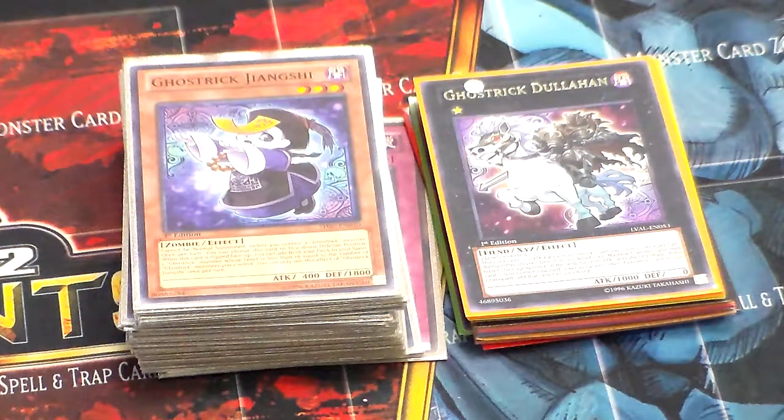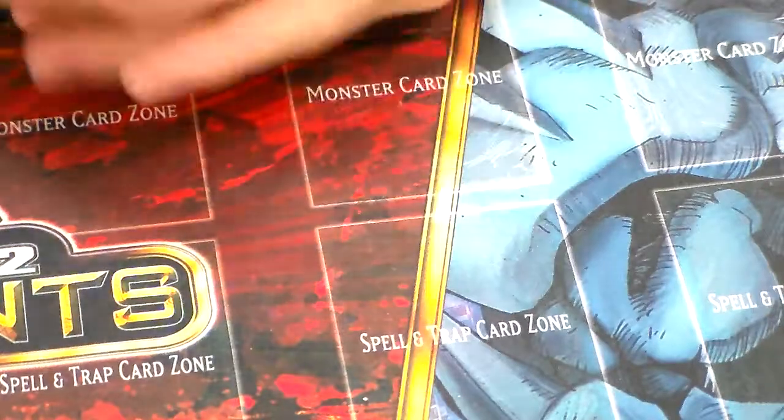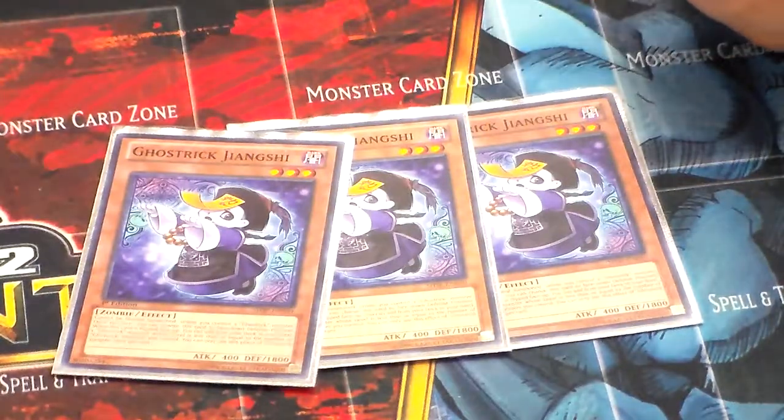Hey everybody, this is Seto and today I'll be profiling my Ghost Trick deck. Ghost Tricks are a deck I've been playing around with since Shattered Spectres came out over a year ago. There are different variations you can play — Lockdown Ghost Tricks, Mill your opponent's Ghost Tricks by banishing them with Skeleton. But I like the standard-ish build where you get Ghost Trick Mansion out and attack your opponent's monsters directly. I've decided to do this because it's almost Halloween, so why not do the deck that is pretty much based off Halloween characters.